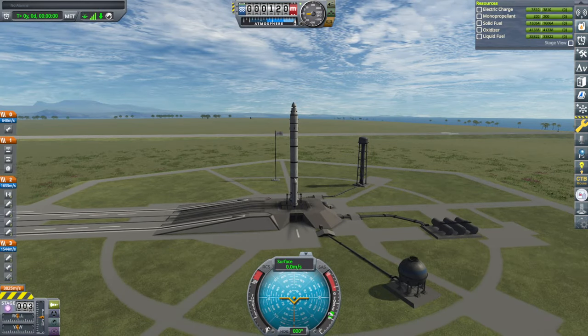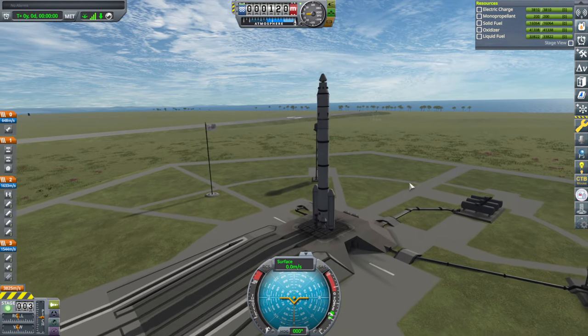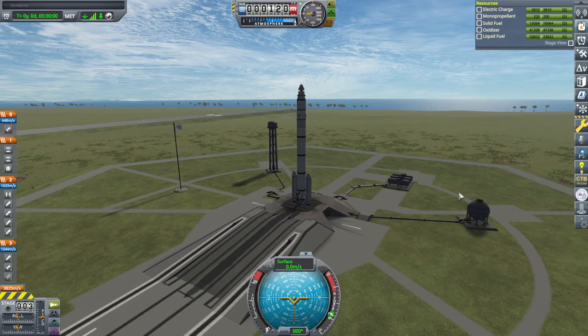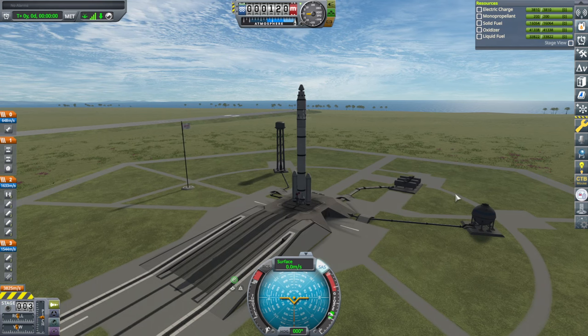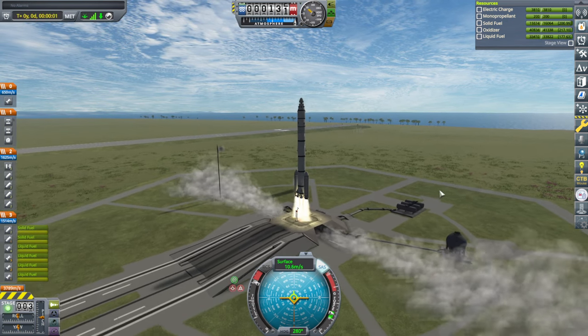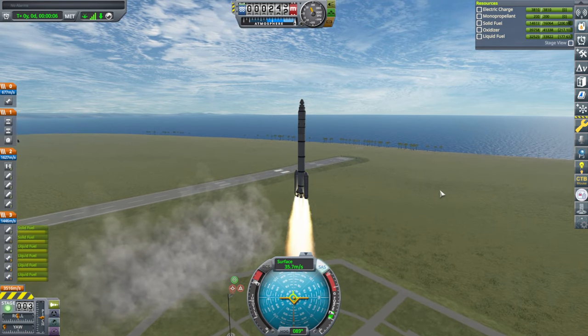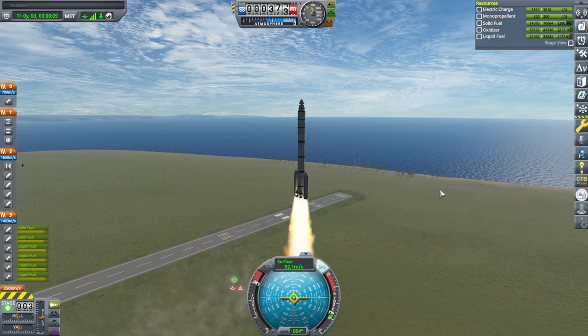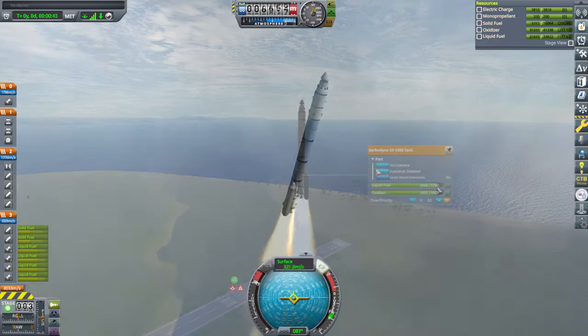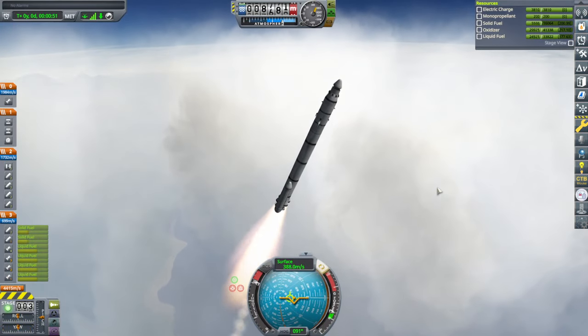Without hangar extender I don't know how big a rocket I can actually make — I might have to get hangar extender for the really big spaceships. But I'll cross that bridge when we get to it. SAS on, throttle up, and launch. That's a nice sound. It's a bit wobbly — I'm going to auto-strut more. Way steeper than I was intending. Trying not to flip, honest.